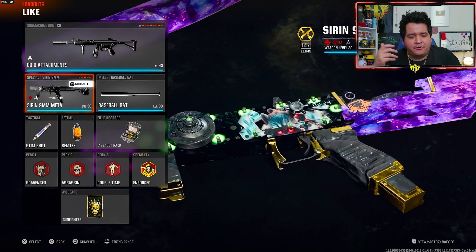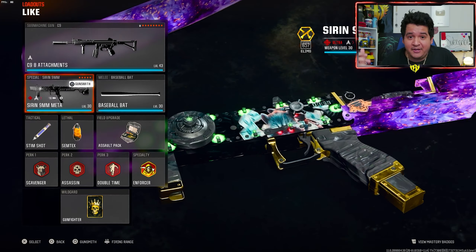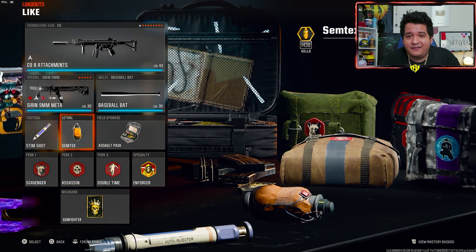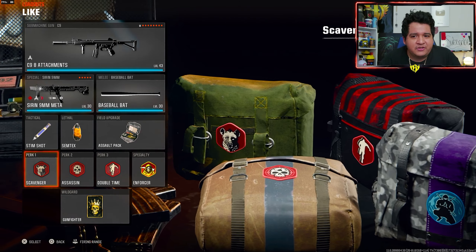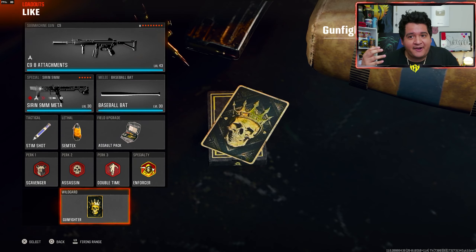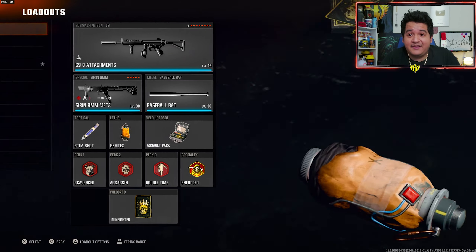Let's go ahead and talk about our general loadout. My special secondary is the Siren 9mm — such a beautiful secondary. If you don't have the Siren yet, just use the Strider 22. Tactical and Lethal are going to be the Stimshot and the Semtex to finish off opponents and heal up faster. Our three red perks are Scavenger, Assassin, and Double Time, helping us get the specialty of Enforcer, allowing us to heal up fast and have a little better movement speed. For the eight-attachment build, I'm running Gunfighter, because that's what allows us to get eight attachments.